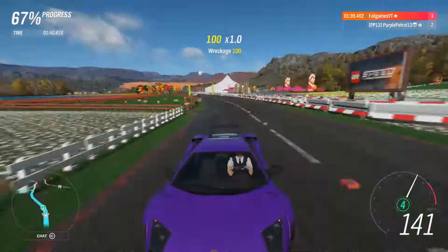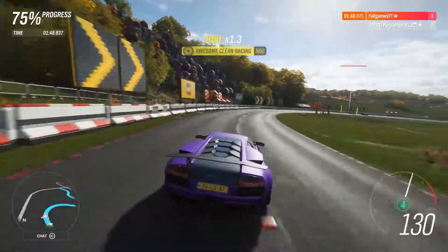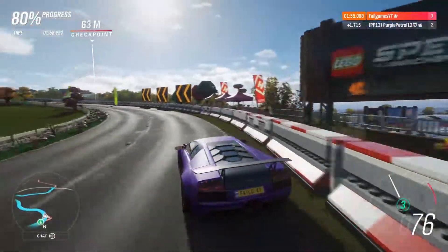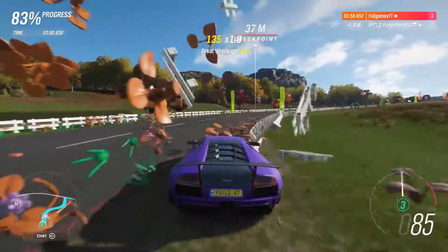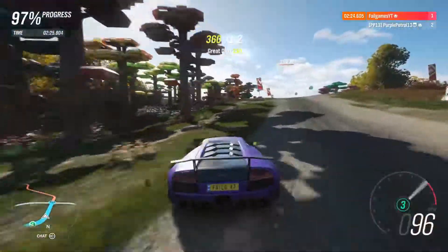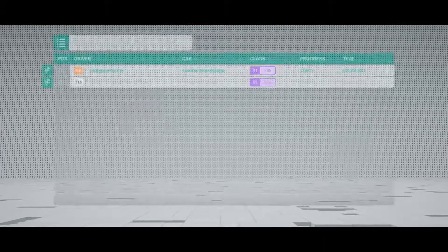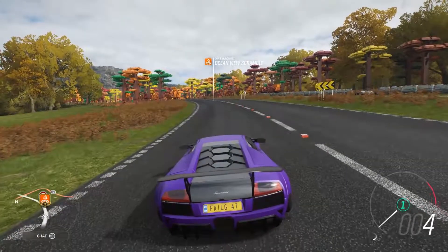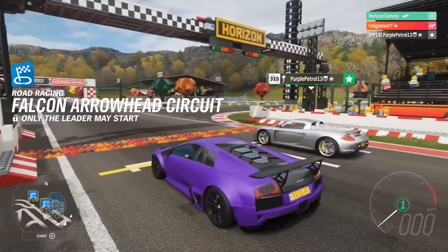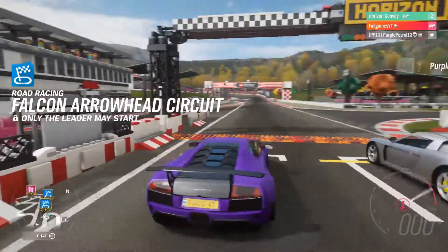Is this going better than you expected? Because it is for me. I'm surprised I'm not miles back, especially for a rear-wheel drive car on the dirt. Wait, I want to try something. It does slow you down — I thought wall sliding would work here. Whoa, we're already at the finish line. That's how you cross the finish line — backwards and sideways. So the score is 2-0.